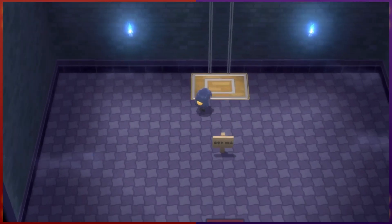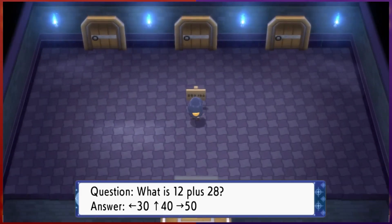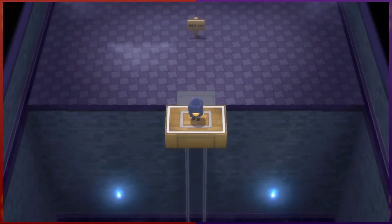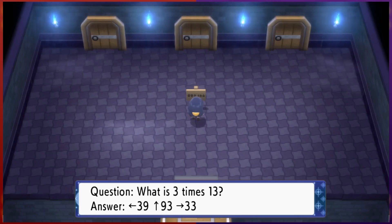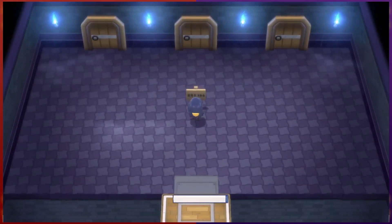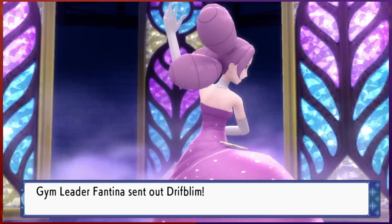Fantina's gym presents us with a series of questions. If we get the answers right and choose the correct door, we don't have to fight any gym trainers before reaching Fantina. I could have gotten some wrong on purpose to earn extra experience, but this is a Nuzlocke, so I'd rather not fight more trainers than I have to. So we just breeze through all the rooms in the gym until we reach Fantina. She specializes in ghost types, so we need to be careful if we want to come out of this unscathed.